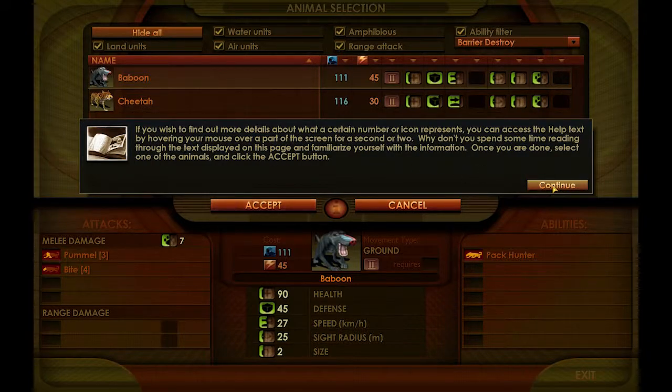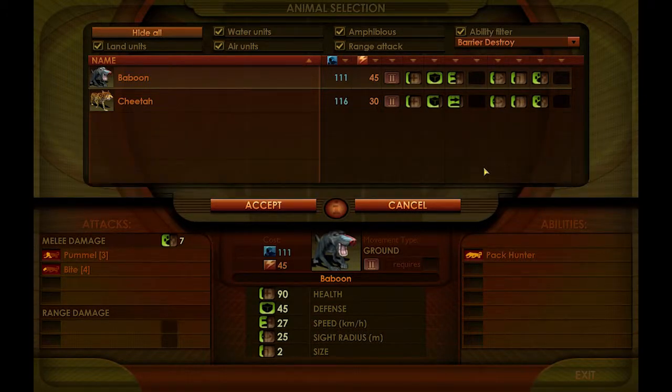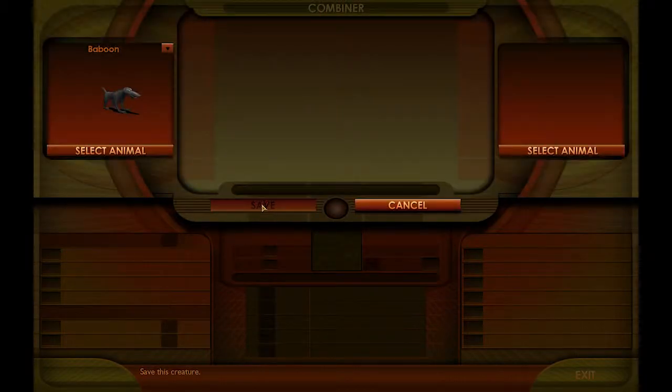Select one of the animals by left-clicking on it, and you can see all the attributes for the animal down in the lower half of the screen. This is the meat and potatoes of the entire game — merging creatures. Like the baboon on its own: you can see how much damage it does, broken up from its four limbs and head bite. It has pack hunter ability, bonuses for same species, then health and defense. It's a little bit of a math game if you want to get the most value.